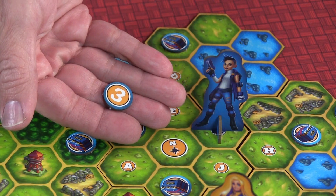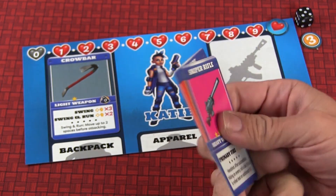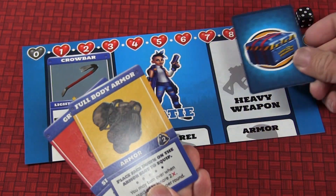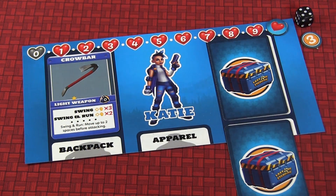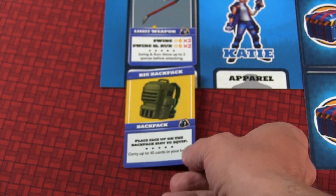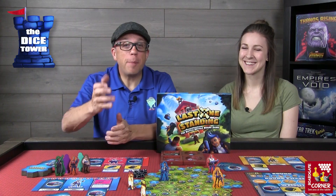When looting, you pick up the token, flip it over, and it'll have a number on the back — like a two or three — indicating how many cards you draw. If you have available space for a light weapon, heavy weapon, backpack, or apparel, you can put it into play right away. If you don't have room it goes into your hand. You have a hand limit of five unless you have a backpack, which lets you carry up to eight to ten cards. Anything beyond that gets discarded.